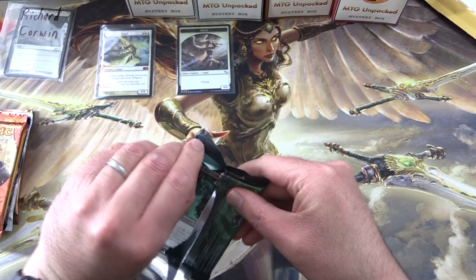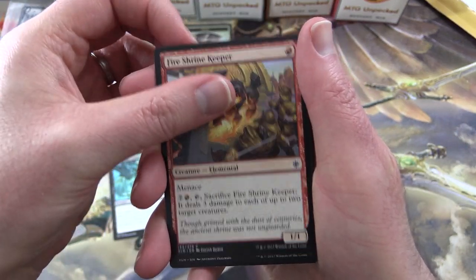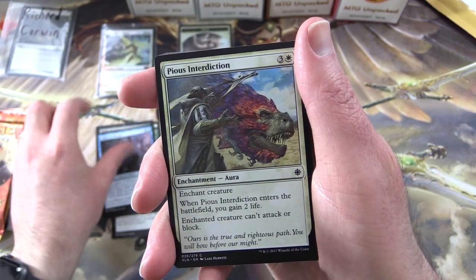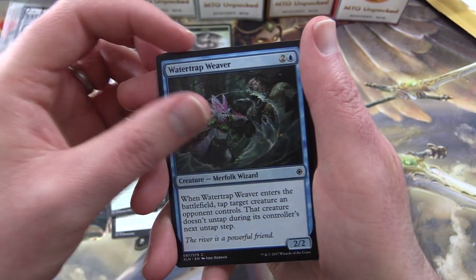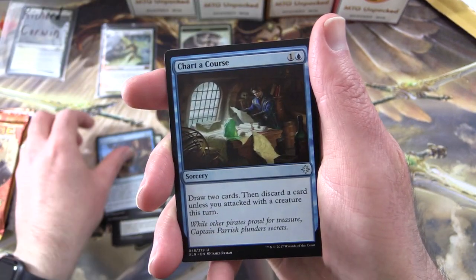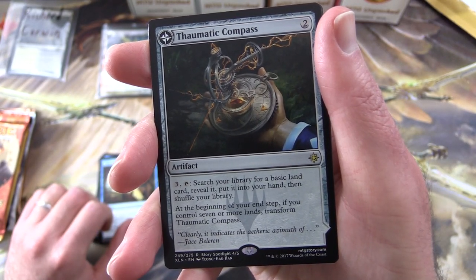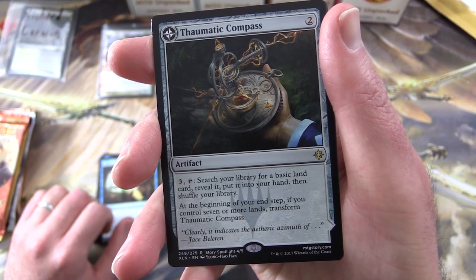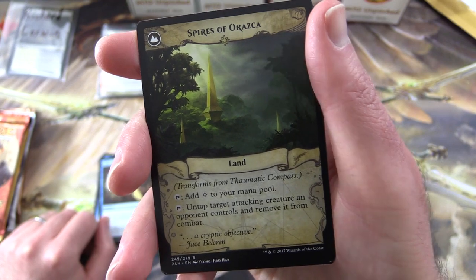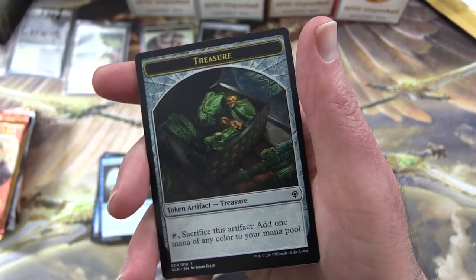Richard will get the rares, mythic foils, and anything over a buck. In Ixalan we've got Queen's Bay Soldier, Fire Shrine Keeper, Pteradon Knight, Blight Keeper, Commune with Dinosaurs, Sailor of Means, Pious Interdiction, Crushing Canopy, Watertrap Weaver, and uncommons: Sheltering Light, Navigator's Ruin, Charter Course. The rare is Thaumatic Compass — an artifact for 2. For 3, tap to search your library for a basic land card, reveal it, put it into your hand, and shuffle. At the beginning of your end step, if you control 7 or more lands, transform into the Spires of Orazca. The transformed side can tap for colorless mana and tap-untap a target attacker your opponent controls, removing it from combat. Plus a checklist and treasure token.